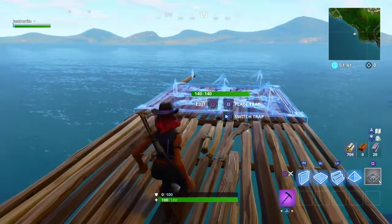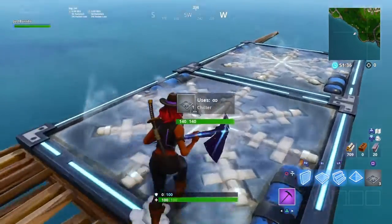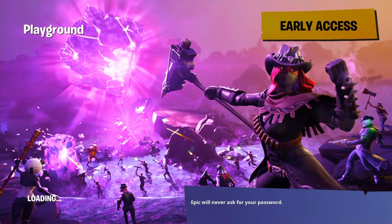What you're gonna need to do first is go into an autofill Playground mode. You will then need to auto-run down a ramp towards the water and leave the game. Before you hit the water, you want to be just like a couple inches above the water, and then once you do that, you just got to go into a replay mode.